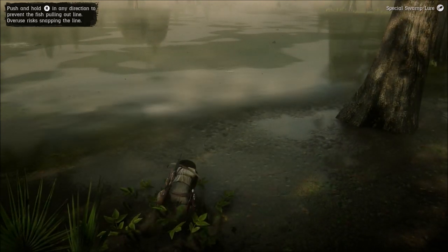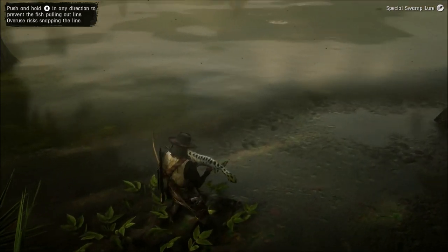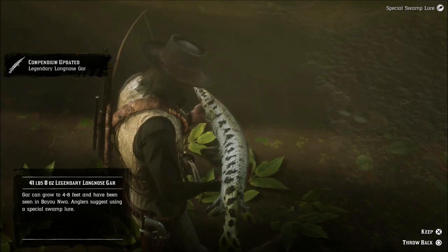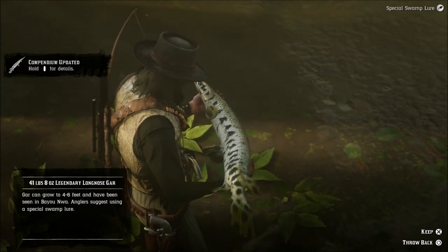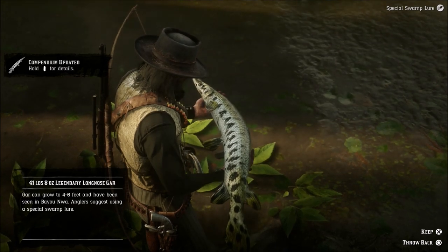This was several weeks back when I caught this fish, so just be aware that some weird things were happening down here when I was looking for this legendary Long Nose Gar. Make sure you have your legendary swamp lure and be careful of alligators and snakes, because you're most likely going to have to cast from standing in the water.